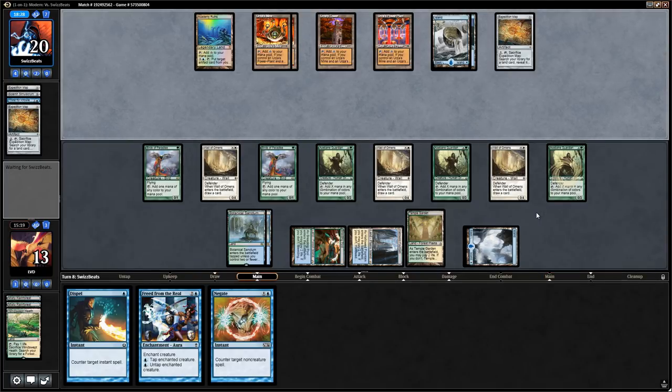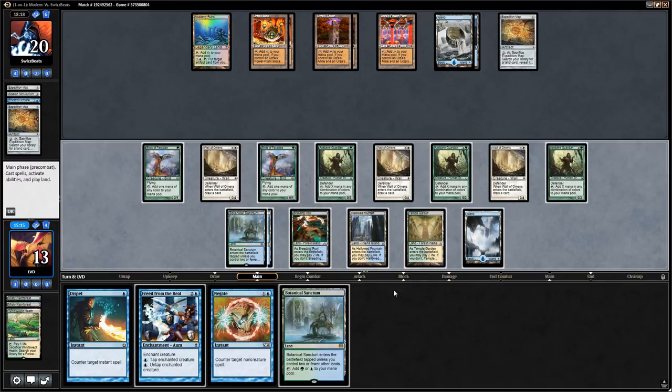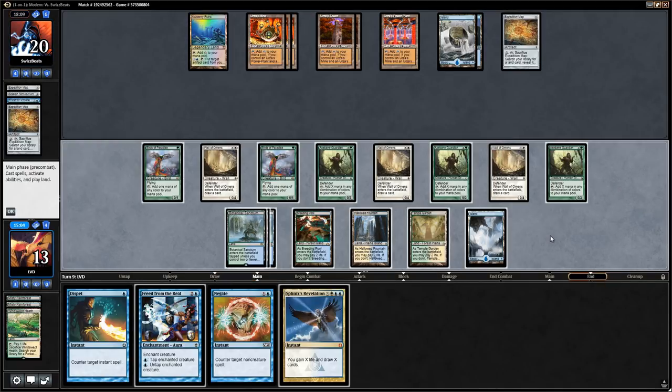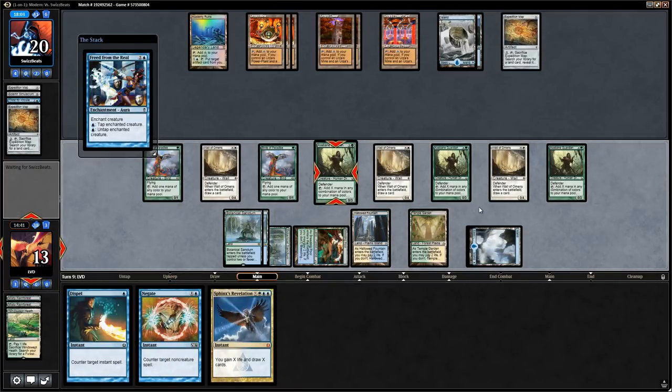Opponent untaps another Urza's Tower. We still have more mana than our opponent with triple Axebane Guardian. We play Botanical Sanctum and say go — kind of a staring contest. Then we find a Sphinx's Revelation. We could just cast a giant Revelation without going for Freed from the Real, but we kind of want to test the waters by casting Freed from the Real and seeing if our opponent has a response to making infinite mana. So we target Axebane Guardian.